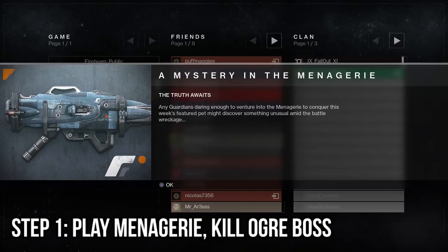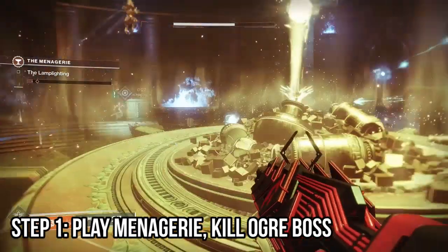How to get the Truth Rocket Launcher. Step one: go into the Menagerie. Play through like normal and get to a different boss encounter.